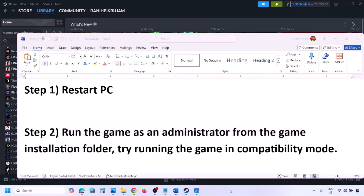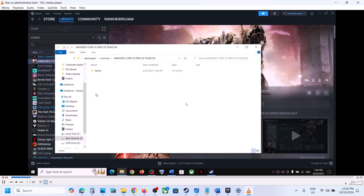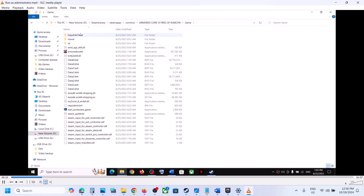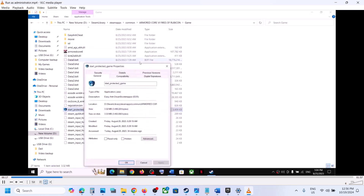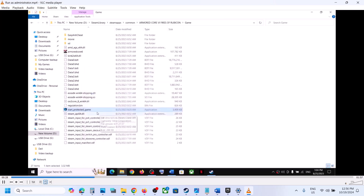Go to Steam, right-click on the game, and then select 'Browse Local Files.' It will take you to the game installation folder. Open the game folder and you can see 'Start Protected Game.' Right-click on it, go to Properties, go to the compatibility tab, check the box, and select Windows 8 from the list. Hit Apply, click OK, then double-click to launch the game from here.